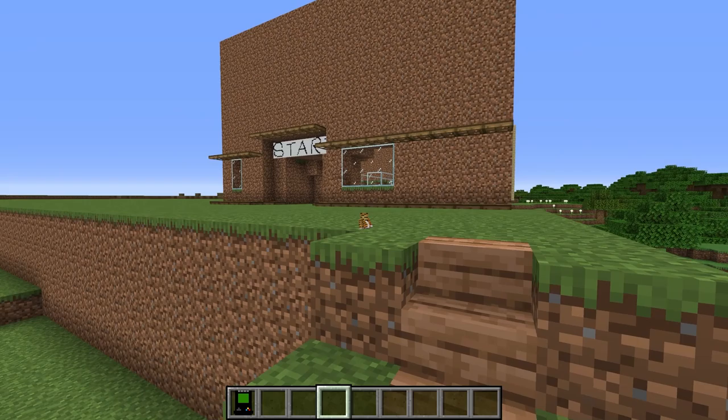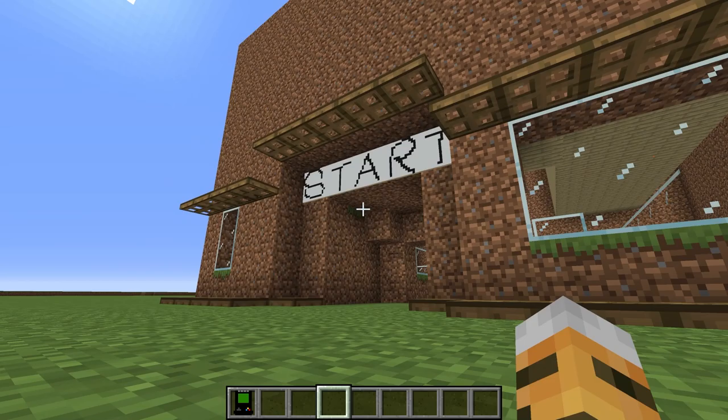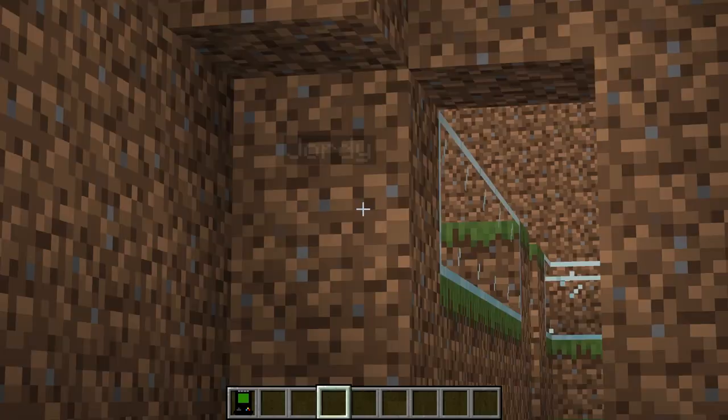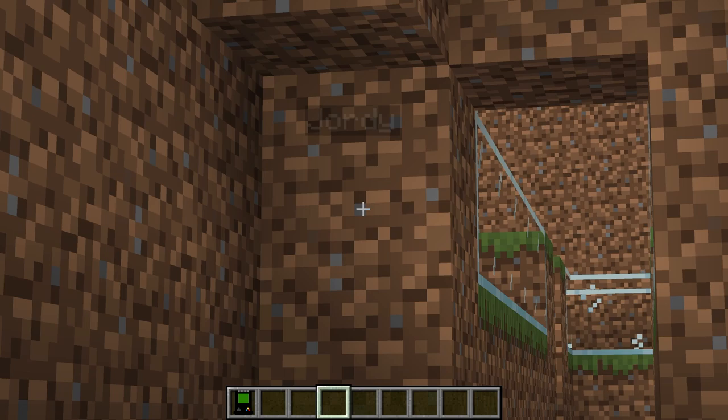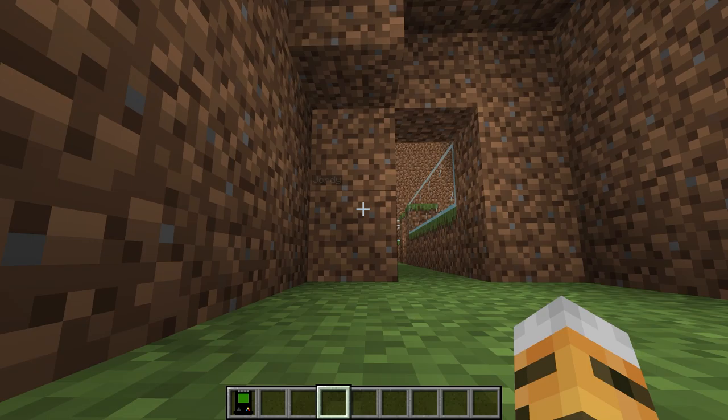We have to be super sneaky because I do not want Jordy to see us. Oh my gosh, did he make his whole maze out of dirt? That is such a classic Jordy move to build most of his base out of dirt. But wow, he did put a start sign — that's really cool. Oh my gosh, is that Jordy's name tag right there? He's right there. We have to be super careful. Let's see if we can get inside of his maze.